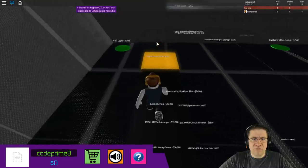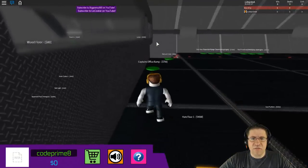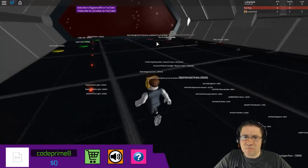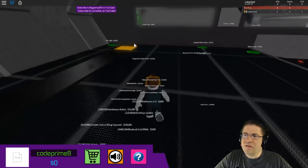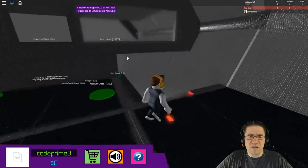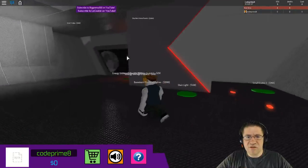Hmm, are you giving me things at the end? Light wall? No, nothing there. There's no shift-run on anything. Where am I supposed to collect? Deaths and kills and cash — and I've got nothing. Okay, oh my gosh, this place is huge.